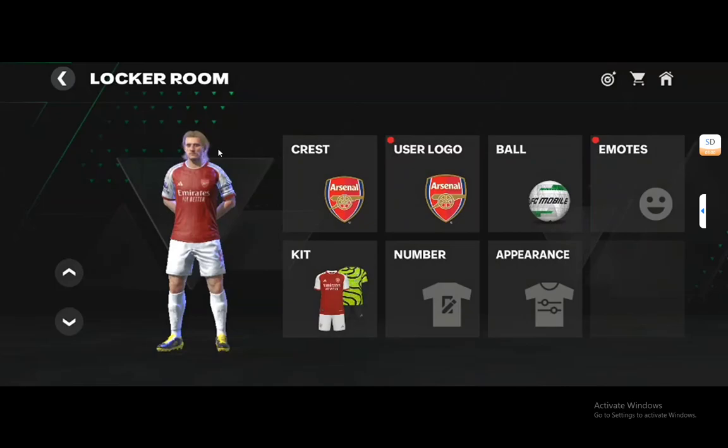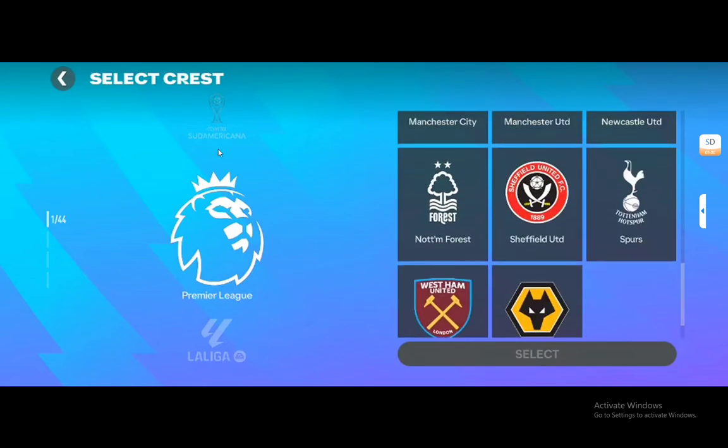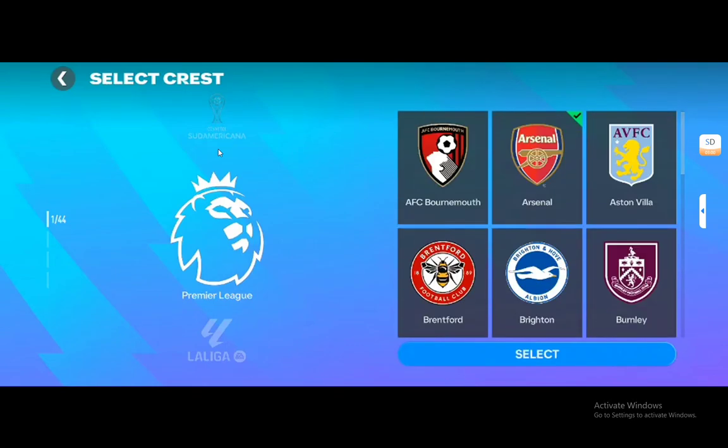As I've said, we want to do cosmetic changes, so go into the locker room. And as you can see the crest option is the first among them. Click on that and here you'll be able to list through the crests that you want. Just click on another one and click select and it'll be changed.